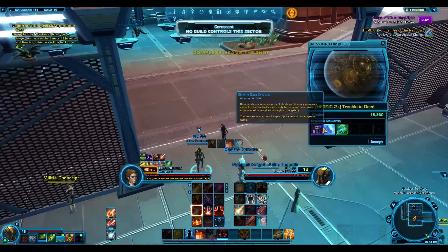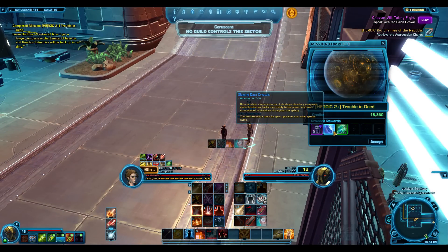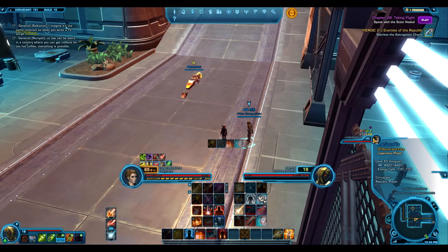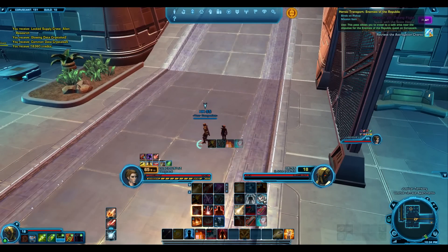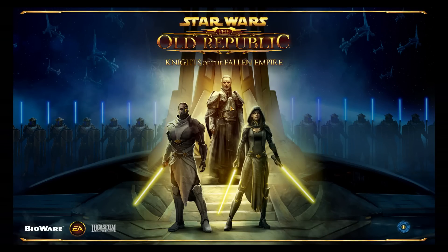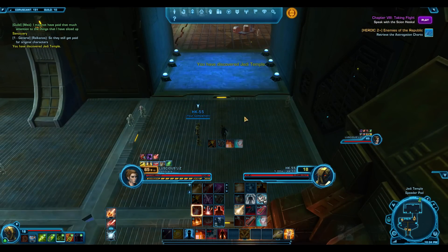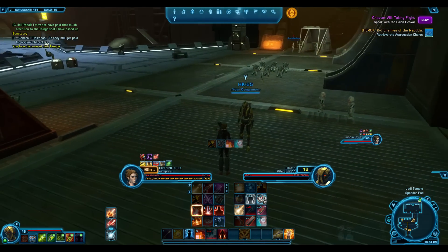Say you finish Coruscant at level 19 or 20 and you have a choice — you can go to Taris or you can go to Nar Shaddaa. Before, it was fairly linear. You had to really do Taris before Nar Shaddaa, because if you did Nar Shaddaa first you'd be too over-leveled to go back and do Taris. This however gives you genuine choice.